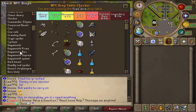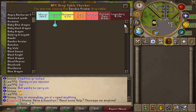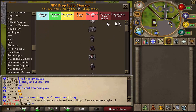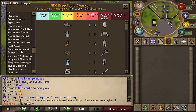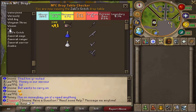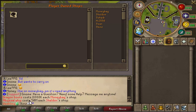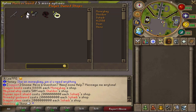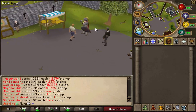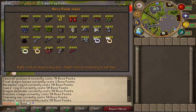First off we have the NPC drop table checker. If you don't know what boss you want to do, you just come here, check what drops, check the rates, and it should be pretty simple to decide. It doesn't show all the drops but it shows the majority of them. Up next we've got the player owned stores — fairly simple, it's like the Grand Exchange. You just go through each store and buy whatever you want from each player. There's my store. Boss Point Shop — if you're not having any luck at your current bosses, you just obtain points and buy whatever you want.